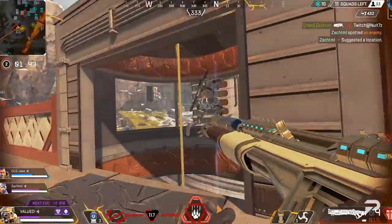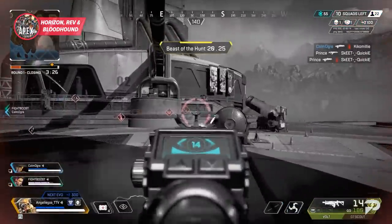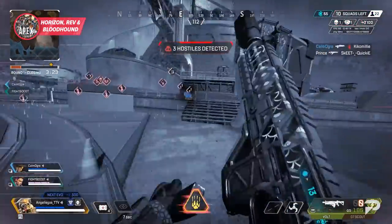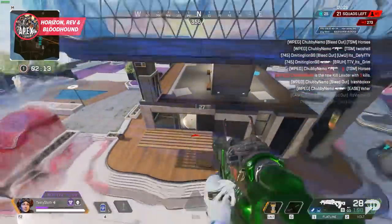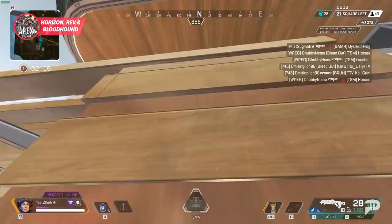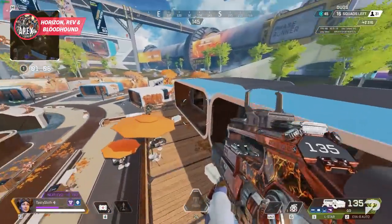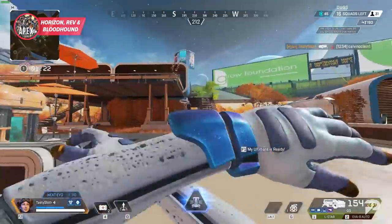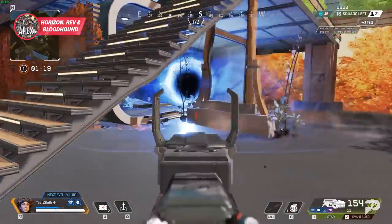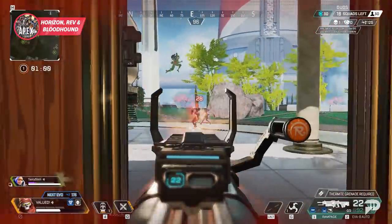If you're looking for a more methodical approach to your aggression, picks like Horizon, Revenant, and even Bloodhound can be great. While each of these options can play really aggressively, they tend to be best when they get their abilities involved before taking a fight. Horizon's Gravity Lift is what makes a lot of players fall in love with her, allowing quick access to high ground and some cool interactions to outplay opponents. Where she really shines is using it to find a good angle for a fight.